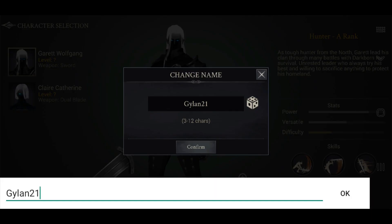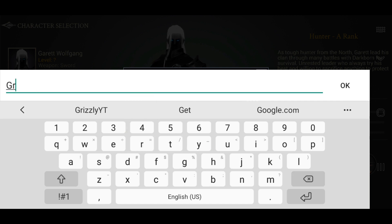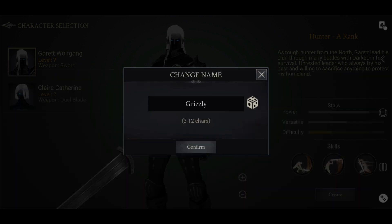As you can see, you can pick a character between a boy and a girl. I put in my name — Grizzly. Make sure to remember the name.